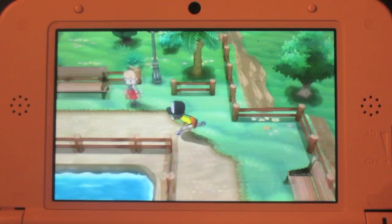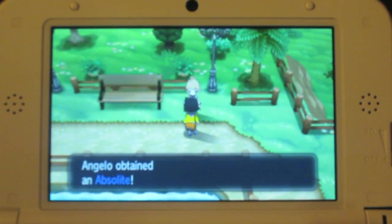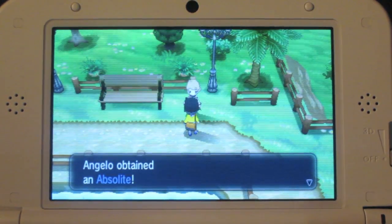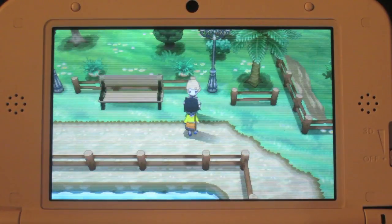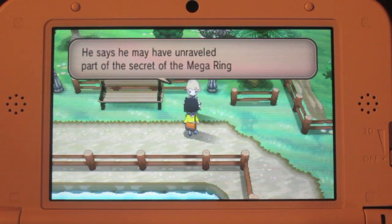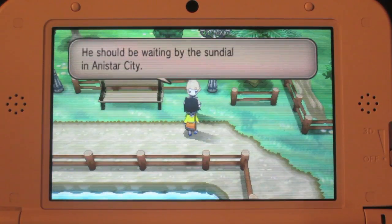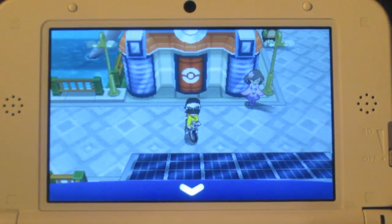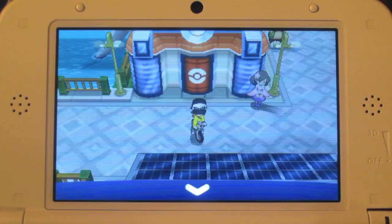Go over here and talk to your rival. Once you beat her, this is when she will give you something pretty cool — and there we go, Absolite! So once you beat Serena, she gives you Absolite.